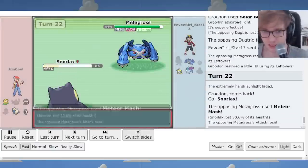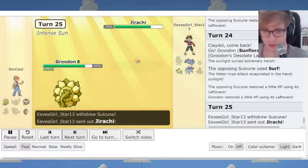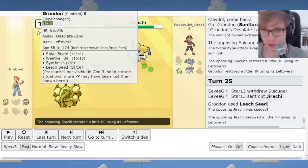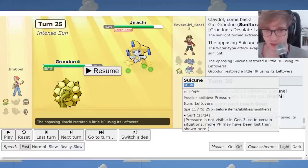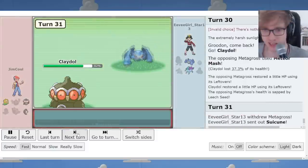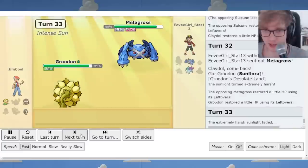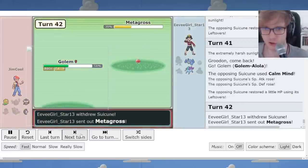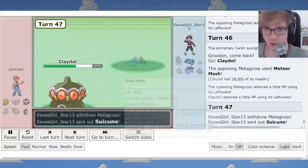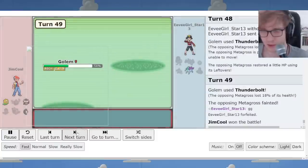I have to sacrifice Snorlax — it has to be done. I go to Claydol and threaten an Earthquake. Evie Girl does not want to take it. This Suicune was Mono Surf, and importantly, Desolate Land's harsh sunlight also blocks Water moves — something I forgot to mention. So Sunflora completely walls it. We Leech Seed up and trap Jirachi, taking it out with an Expert Belt Fire Blast. Evie Girl's only hope is to pressure me with Suicune and drain my Earthquake PP. I eventually get Golem Alola in and use Thunderbolt to finish the game, since T-Bolt threatens both Suicune and Metagross.